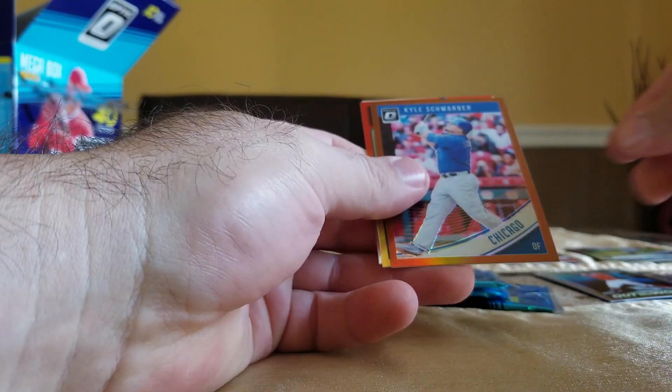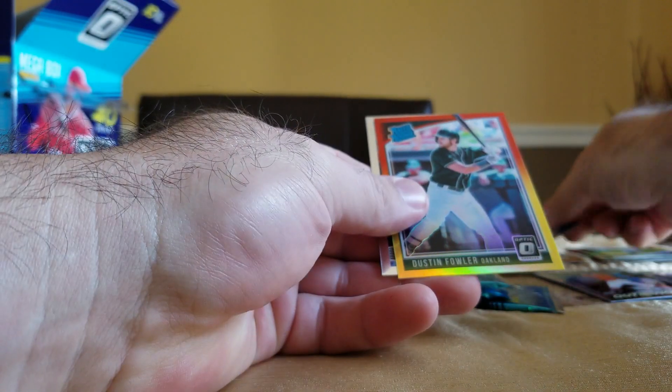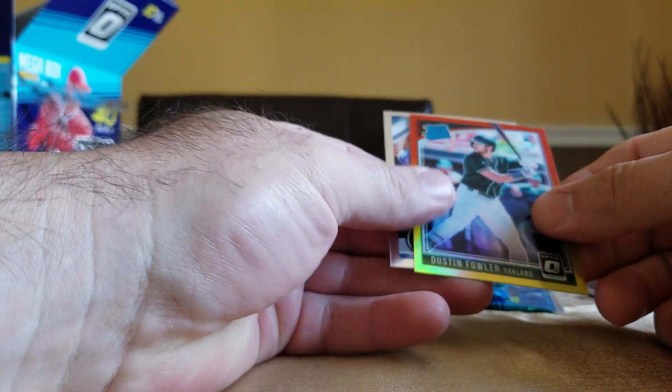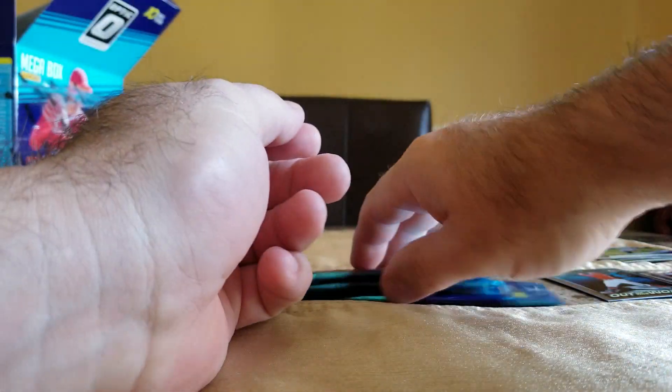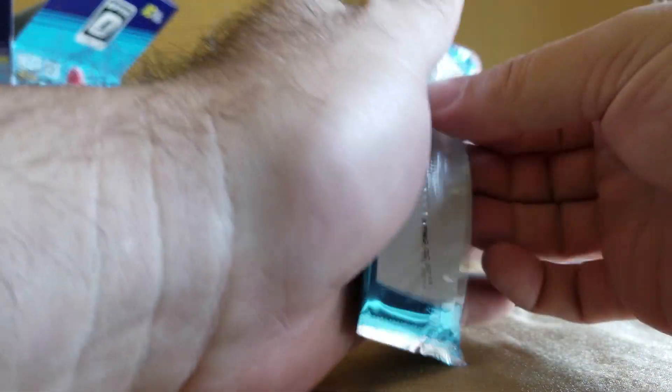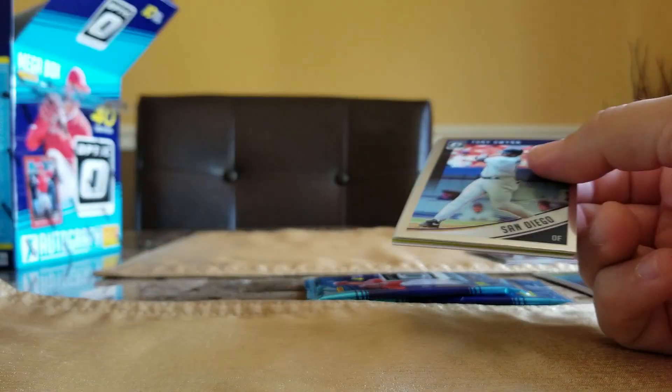Bumgarner, Kyle Schwarber bronze, Dustin Fallon red and yellow rookie. Clayton Kershaw. The base cards are super dumb but I do like the parallels.